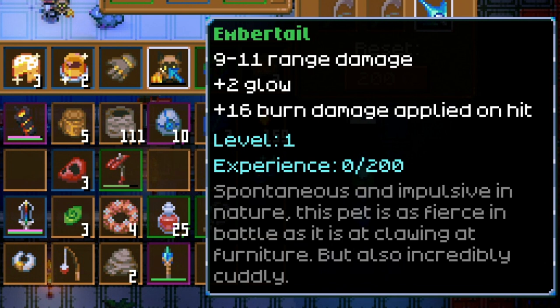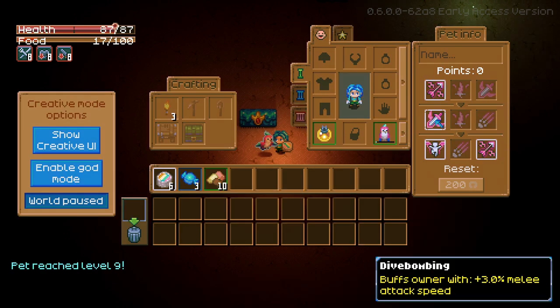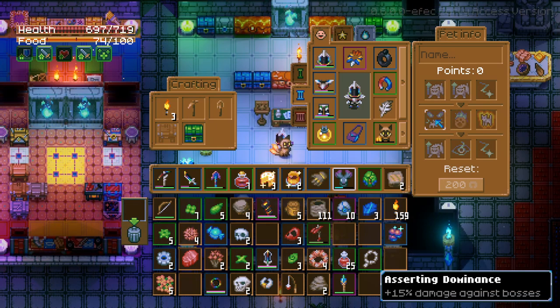To get to level 2 you're going to need 200 experience, so whether through combat or finding lots of candies to feed it, it does take quite a lot of experience to get maxed out. The top-level experience requirement is 49,784 to get to level 10. The perk abilities gained will always be fixed amounts, but each time you level up you do increase the base damage. Their secondary or third abilities do not increase — they stay the same at 2 glow and 16 burn damage applied on hit. It's only the chosen perk abilities that can increase.